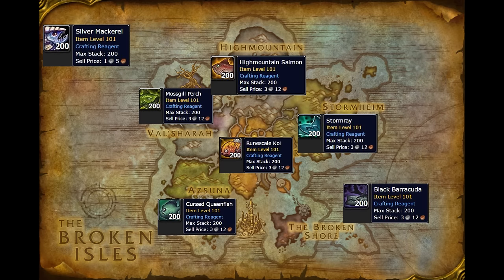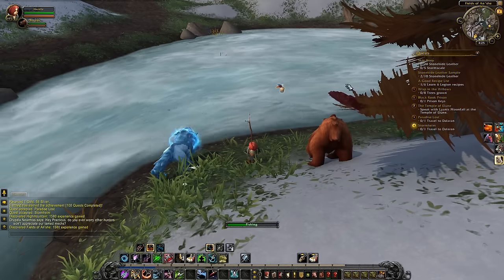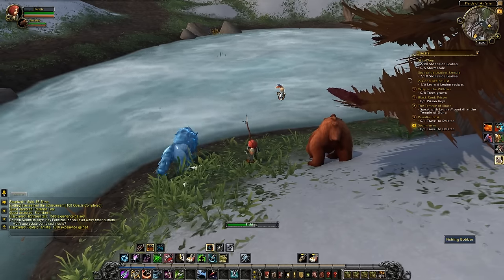These fish are used for a variety of cooking recipes, and you can also transmute batches of fish into gems using alchemy. Due to the quantities of fish you'll need to craft the best raid food, fish should stay pretty valuable throughout the expansion.